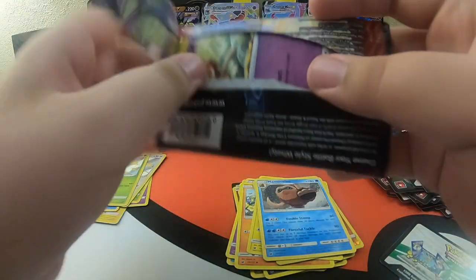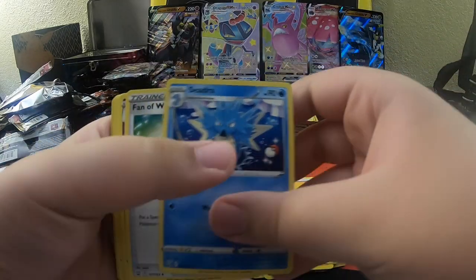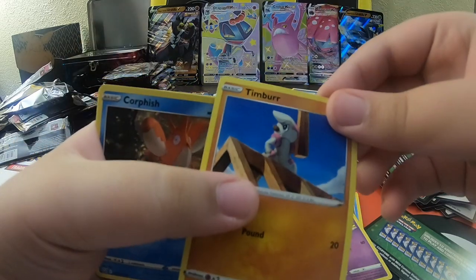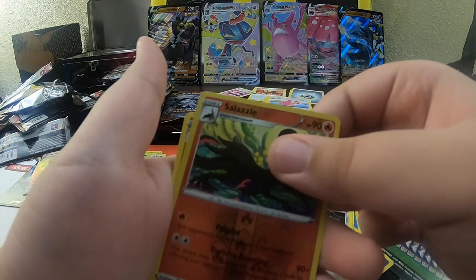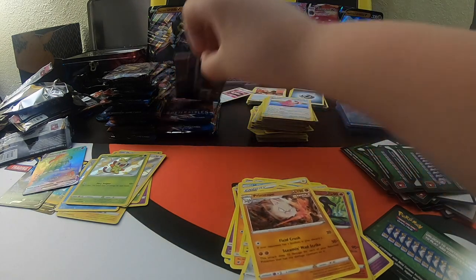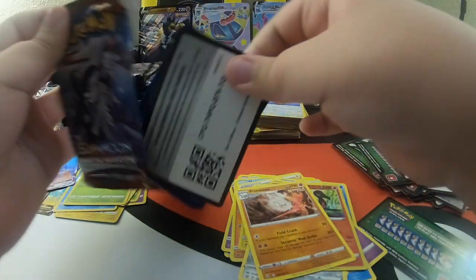We're almost done with the packs. If you're still here, comment 'Manchal' so I know you're still here - it's been a very long video. One, two, three, four. Energy, Cedra, Fan of Waves, Doddler, Ball Toy, Timber, Corefish, Cacni, Mawile, Reverse Holo Salazel, and a Prime Ape regular rare, Single Strike. These pack openings are making me nervous - so much good luck, I don't know what to expect anymore.